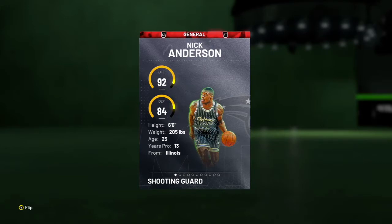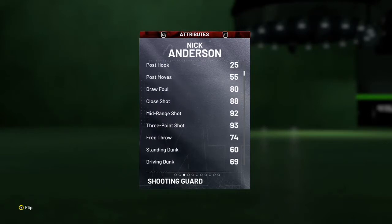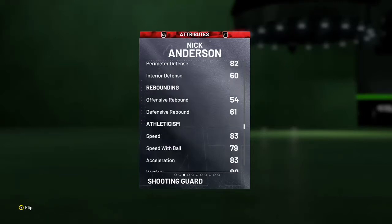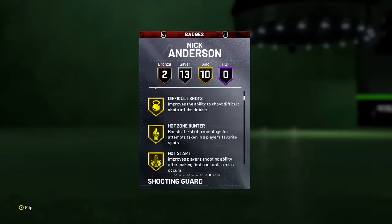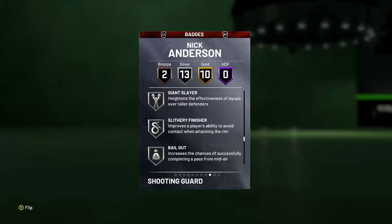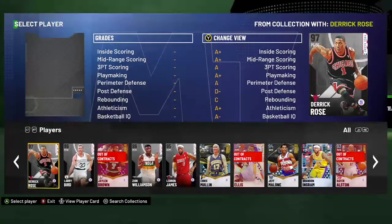92 offense, 84 defense, 6'6" which is a really good height at this stage in the game. He's got 81 driving layup, 88 close shot, 80 draw foul, 93 three-ball, 69 driving dunk, 60 standing dunk — he dunks a lot when he's open. 83 ball handle, so he can sort of speed boost. 80 steal, 82 perimeter which is decent. 83 speed, 79 speed with ball, 83 acceleration — it's a little slow but it's okay. His badges: gold catch and shoot, gold corner specialist, gold difficult shots, gold range extender. Silver giant slayer and silver flexible are really good. Bronze clamps and bronze intimidate. He's still a good enough defender and if you've seen his release, it's cash.